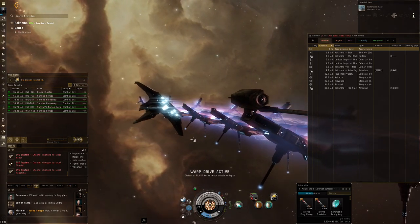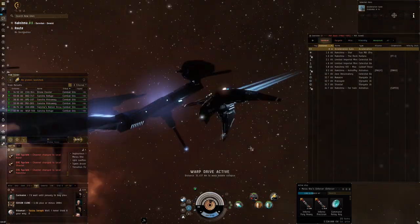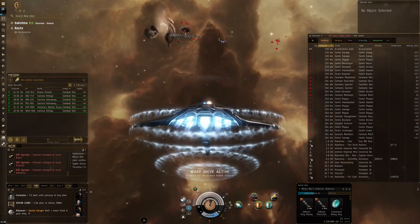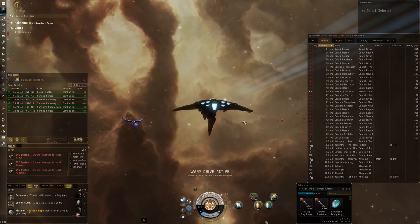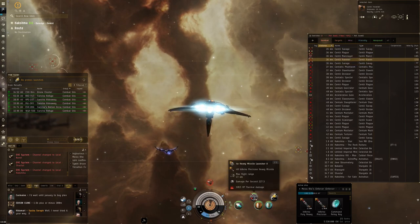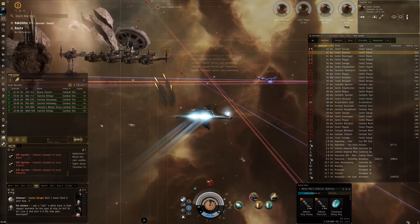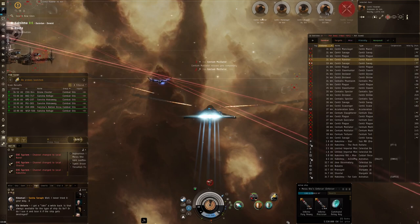It's a Sansha Nation occupied mining colony. So SWAT is here to intervene and stop all of this piracy that is happening. Let's activate our resistance plating and then let's get started on this. We are going to start by zooming right in between these guys. Activate our afterburner. Start targeting some of the frigates. We'll start out with some precision missiles for them - the right tool for the job.